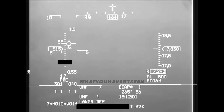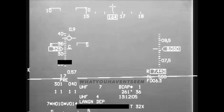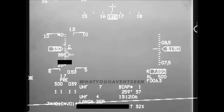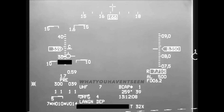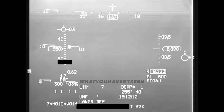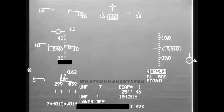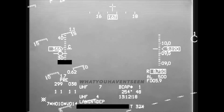Warhawk 1-1 is going to squawk emergency for Warhawk 1-2. Warhawk 1-1, copied emergency. Warhawk 1-1 is going to climb out of the weather. Warhawk, confirm tide. 4, confirm. Go, Warhawk 1-1, continue climb flight level 2-4-0. Warhawk 1-1, flight level 2-4-0.